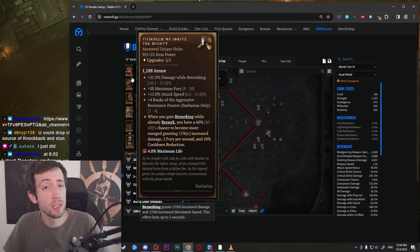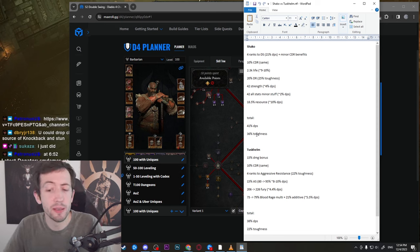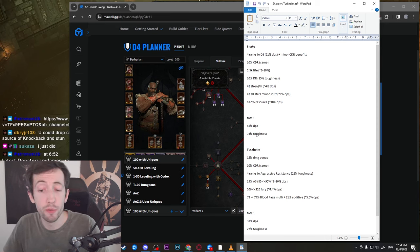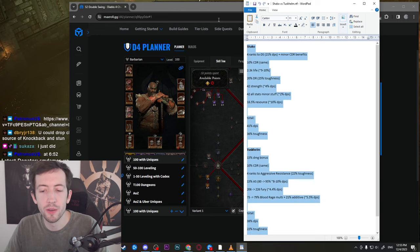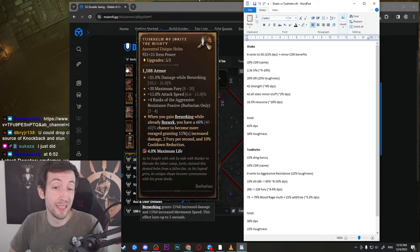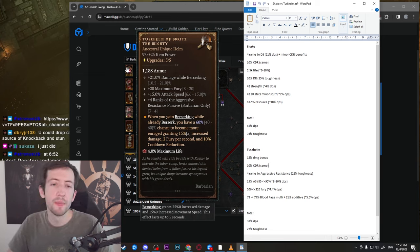A really strong unique item here is the Tuskhelm of Joritz the Mighty — it has almost Shako-level power. I did some calculations comparing these two helms for Barbs: for this build in particular, the Harlequin Crest gives around 41% DPS and 36% toughness, while the Tuskhelm gives almost the same DPS with a bit less toughness. Tuskhelm of Joritz the Mighty is really powerful for this build, and if you don't have access to a Harlequin Crest you can easily run this — it also has attack speed and other perks that make the build smoother.